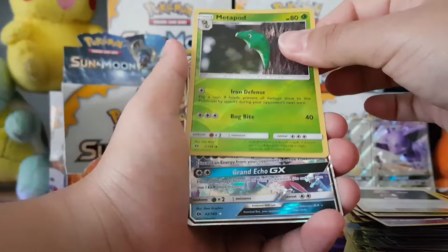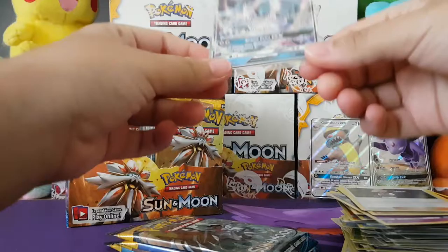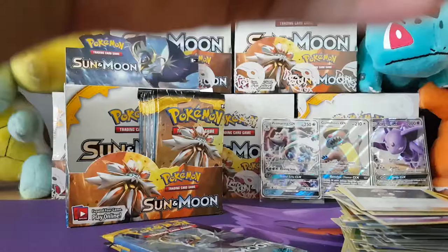Fomantis, Surskit, Growlithe, Krabby, Marnie, Dark Energy, Double Colorless Energy, Dragonair, Luvdisc, Metapod as our Reverse — and the Rare is a Primarina GX! Nice — it's a GX and we don't have it yet. That's an R1 there guys — Rarity 1-1. It'll catch on.